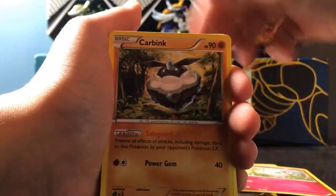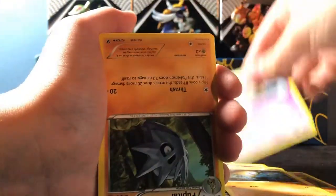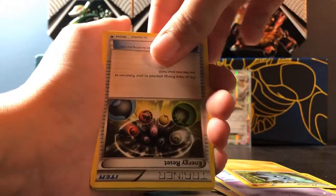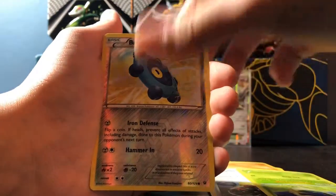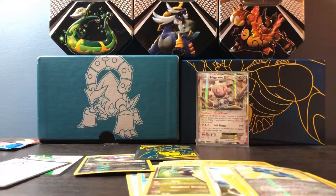Pulling the Fates Collide cards: Jigglypuff, Carbink, Larvitar, Spoink, Pupitar upside down, Energy Reset upside down, Servine, reverse holo Bronzor — and an Altaria EX! That's a pretty good pull. I don't know if it's competitively viable, but it's alright.